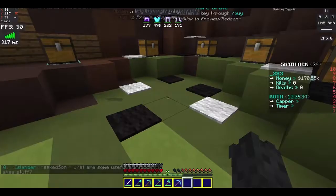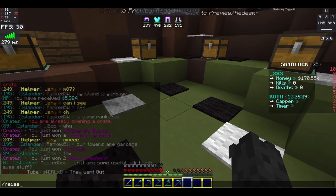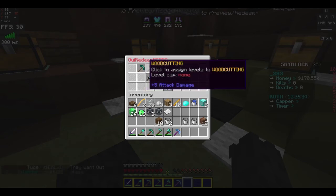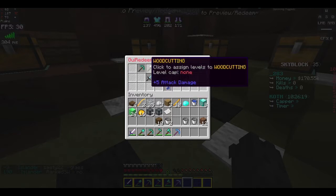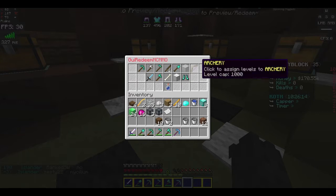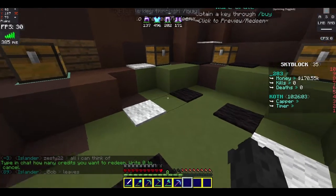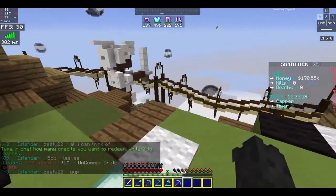So let's see what slash redeem will do. It applies to mining, woodcutting, herbalism, fishing, excavation, unarmed, archery, acrobatics, repair, taming, axes, swords, and alchemy. I'm not really sure what we'll do yet, but let's head back to our island.